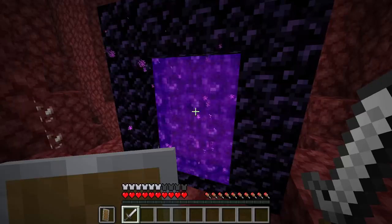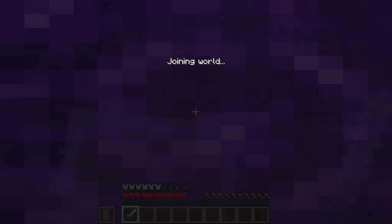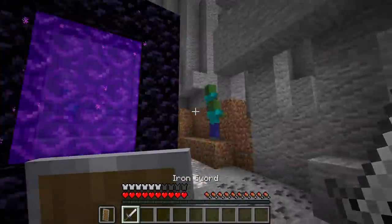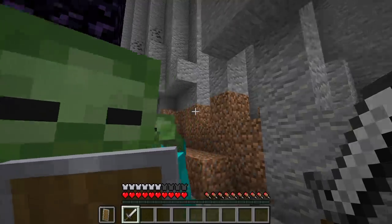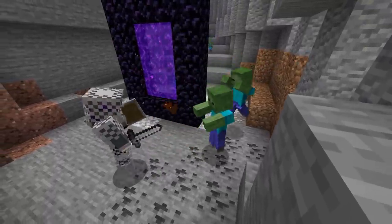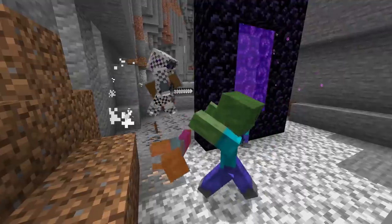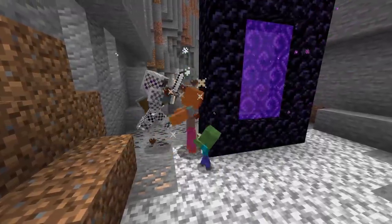Number 19. If you go through a portal with your shield up, when you come out the other end you'll be in a glitched state where the game thinks your shield's up but it's actually not. So you can move around just fine and mobs can't hurt you. Your friends will be in awe as mobs attack you from all sides while you run around at top speed and take no damage in the process. Just imagine the satisfaction when they accuse you of using creative mode.